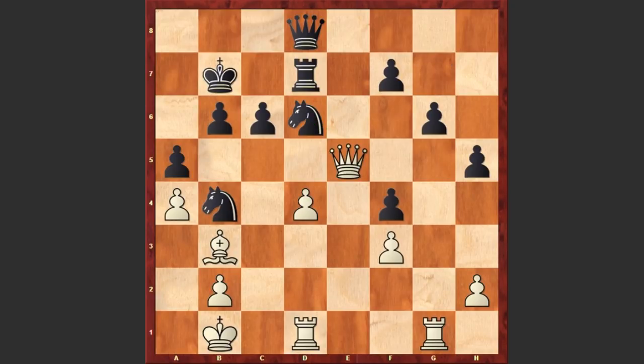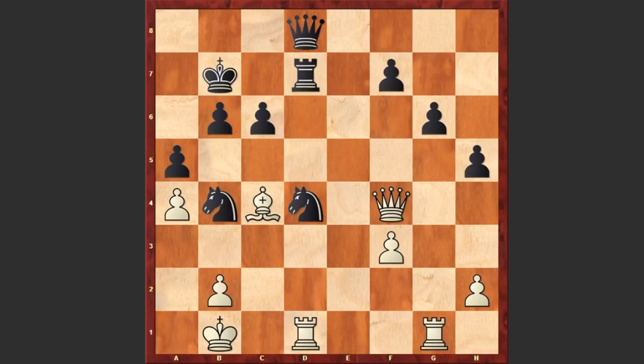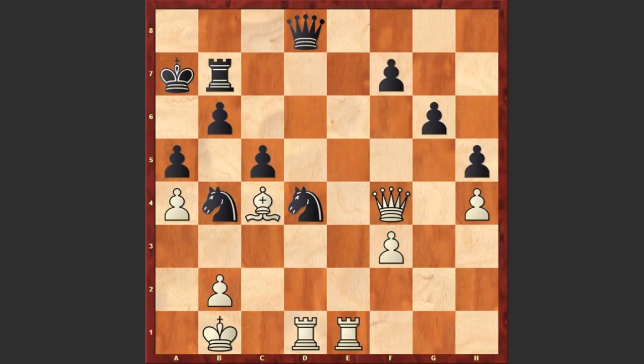f4 — it turns out this is a pawn sacrifice, and black is opening up the f5 square for the knight. Qe5, Nf5 and white is capturing on f4, but in return black is capturing on d4. Nd4, Bc4, Qa7, h4, c5, Re1, Rb7, Rc1, f6.